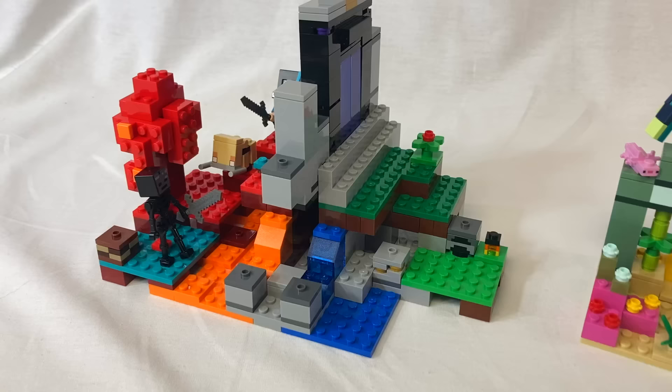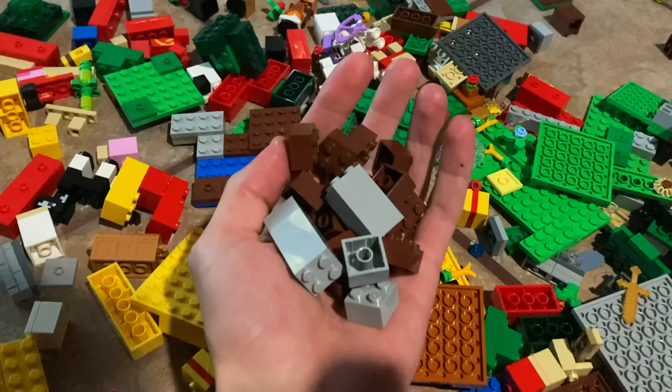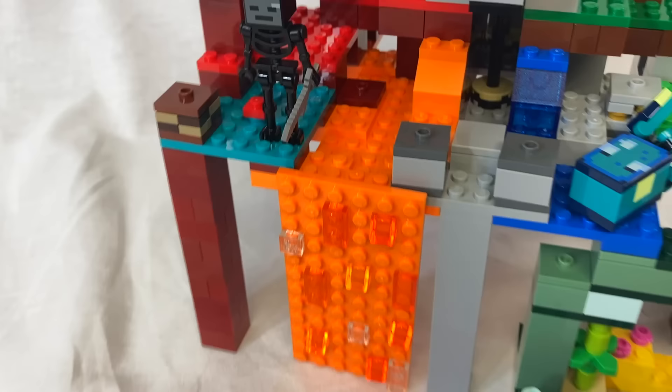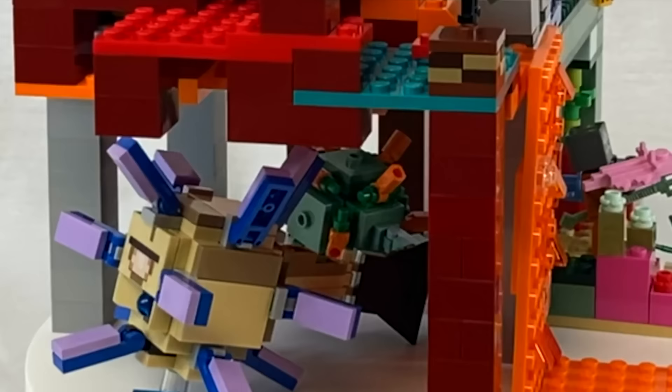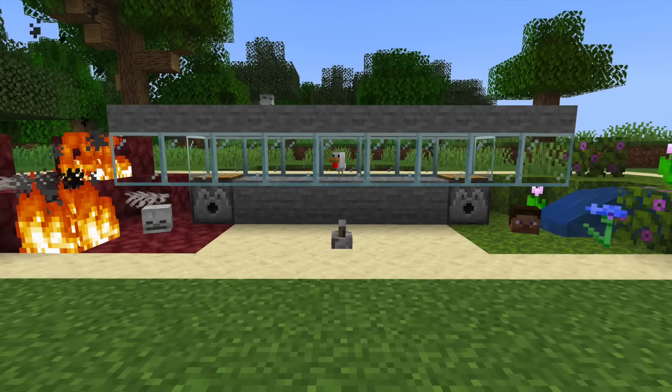Combining the nether and monument sets is tricky since these are about as different of biomes as you can get. There's a tiny bit of water, so we can make some pillars to support everything above the monument, and fill up empty space with a massive lava fall. I actually really like this combo — it's very Minecraft-y. But Jeff seems to have a taste for blood today and destroys it.